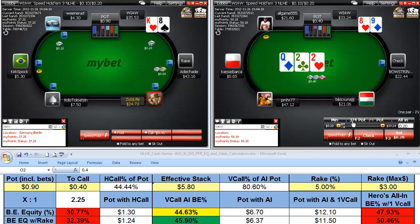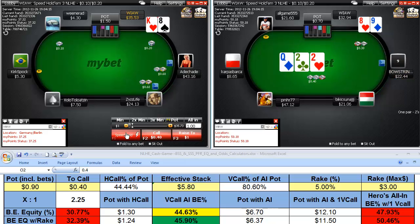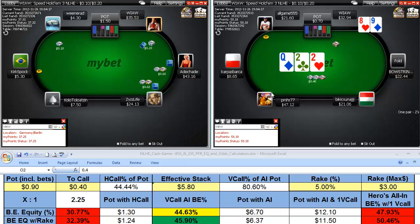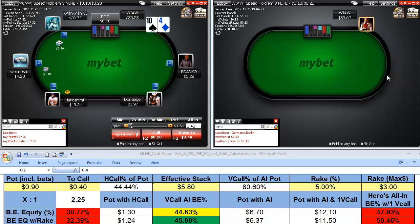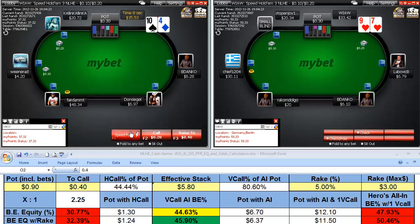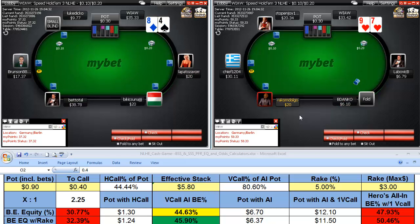Here we just flat — he auto-checked, so he had the check-fold button clicked. We bet that, hope he didn't have a two, and he lets it go. When you see those really snap checks, that's exactly when they click the check-fold button. When they click that, bet any two on the flop — you'll take that down quite a lot.